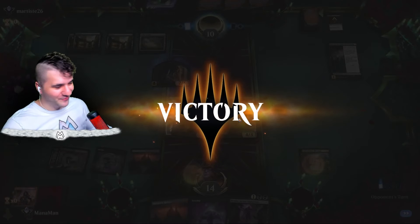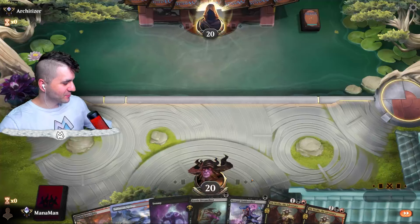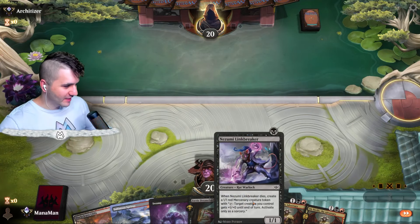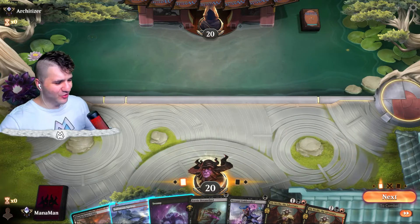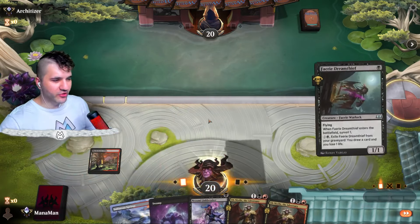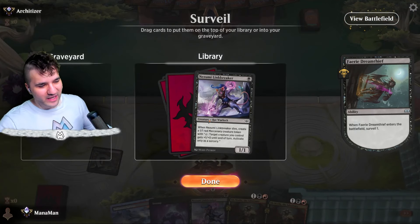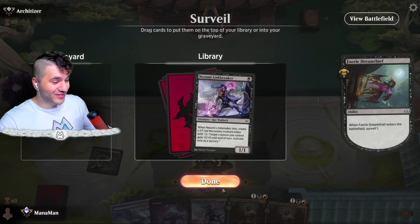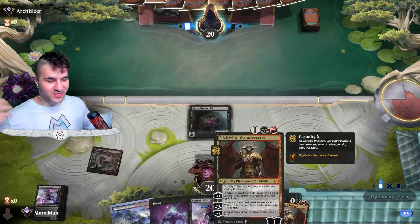They're going to give us a chance to steal their stuff. If it isn't the Architizer — hello! Let's keep this, it looks pretty good. I love the Link Breaker — getting that body back when you sacrifice for Obnixilis is so freaking good. I think we're going to start with the Dream Thief and see if I can get into a turn two play. Another Link Breaker technically — we'll keep that. Double Link Breaker turn two and then Obnixilis turn three seems pretty good.